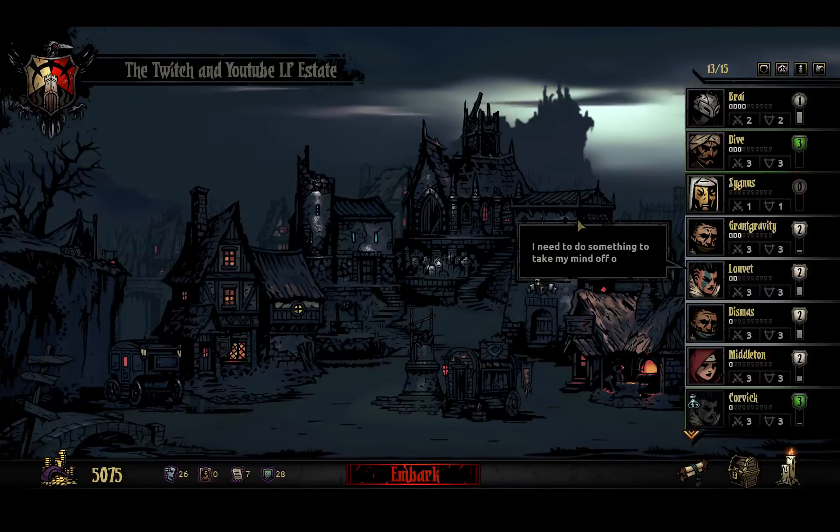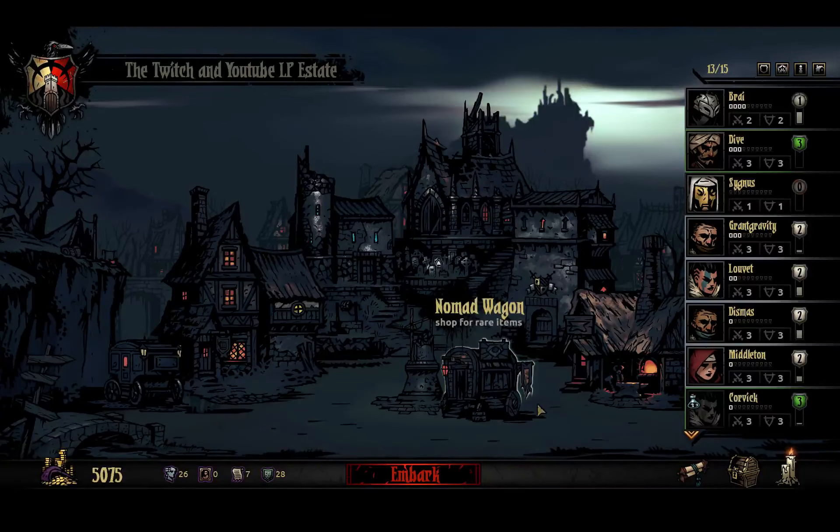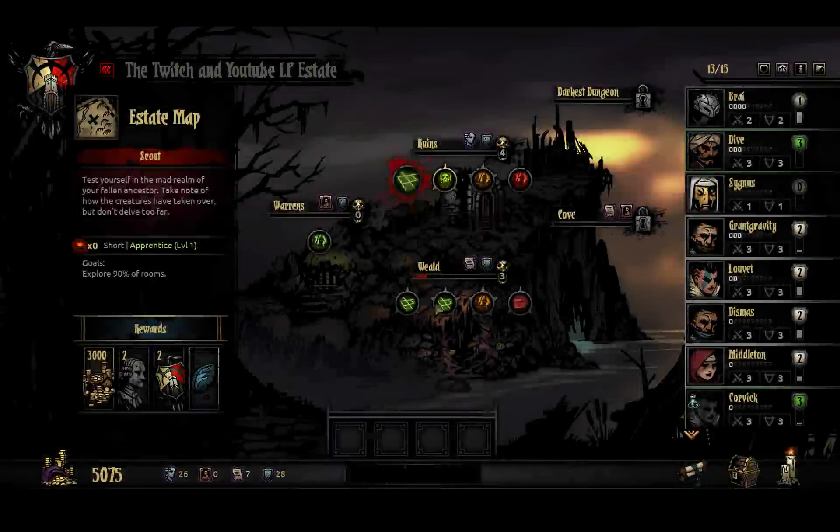Welcome back to our Let's Play of Darkest Dungeon. This is Sparky Gravity, and if you're watching on YouTube, you're watching on Sparky Hobbies. My name is Ben, and we're continuing on. We just picked up our Leper, Cygnus, and we're going to go check what kind of battle we want to go through.